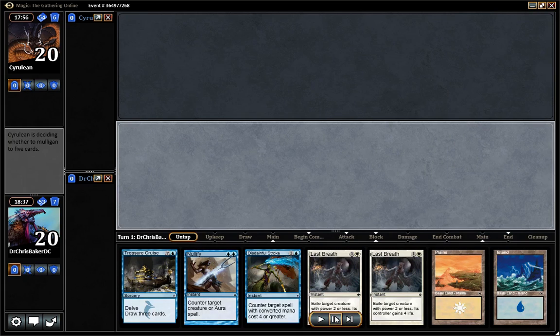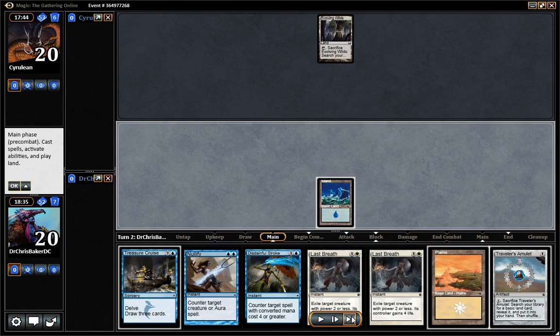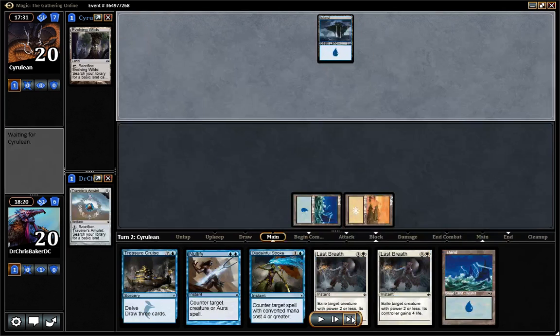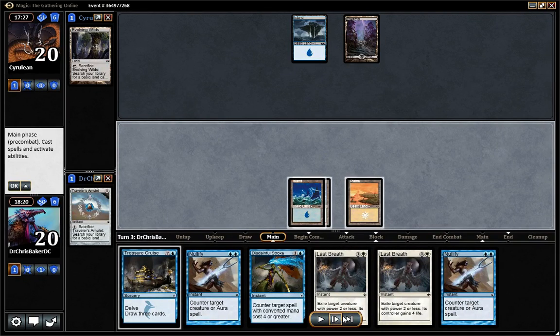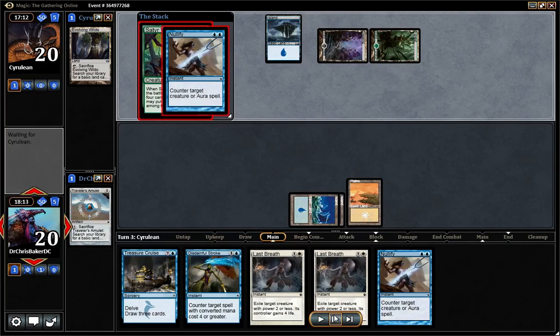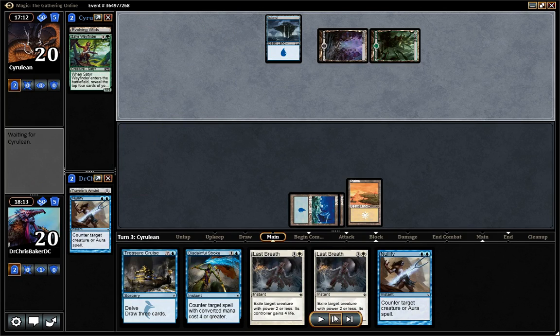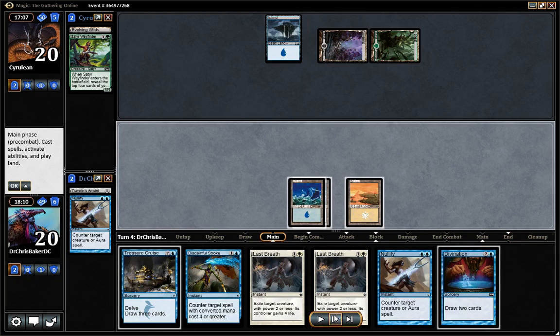I'll choose to play. Two land hand, four spells that are castable if we hit an island — it's fine with me. Amulet's fine, so we could pop it. That finds our third land. No matter what he does, it's not surviving. We don't want to enable him to hit a fourth land drop, and we don't want to enable his graveyard to let any Treasure Cruise or Hooting Mandrills come down earlier.